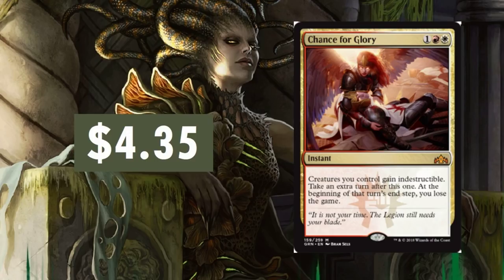Chance for Glory is currently sitting at $4.35. One of my more favorite cards of this set — I'm definitely going to build a deck and this will be an inclusion. It's a three-drop, the creatures you control get Indestructible, and you take an extra turn. That's ridiculous — you're all or nothing with this card. You lose the game at the beginning of the next turn's end step. But there are cheap artifacts that allow you to just end your turn — I wonder if that would skip the end step. There are ways around this. It's a card that has potential, though I'm kind of on the edge about whether it's going to go up in value.